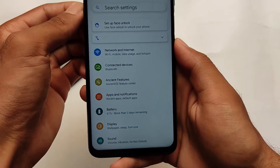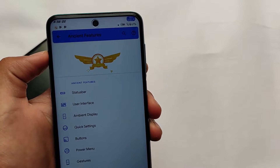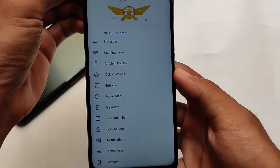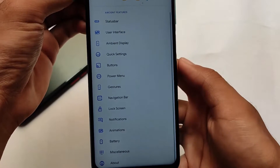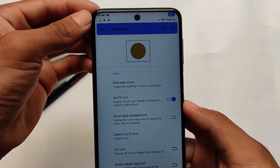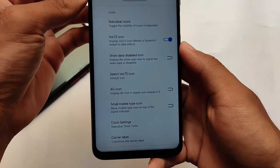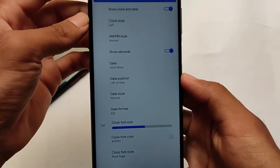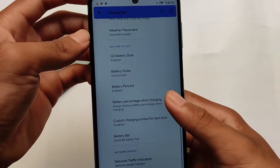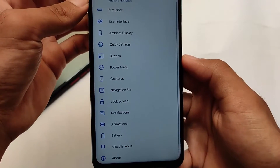In terms of features, one of my favorite and most interesting sections includes status bar and user interface. Other options like ambient display, quick settings buttons, and power menu also have a lot of customizations. In the status bar section, for example, you can customize the VoLTE icon — the default one is quite good but you can adjust it. Clock settings, weather, quick settings, and network traffic indicators are all customizable.